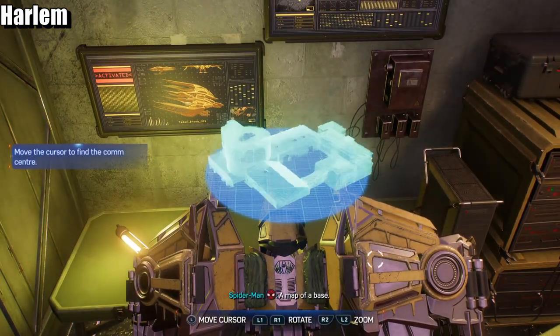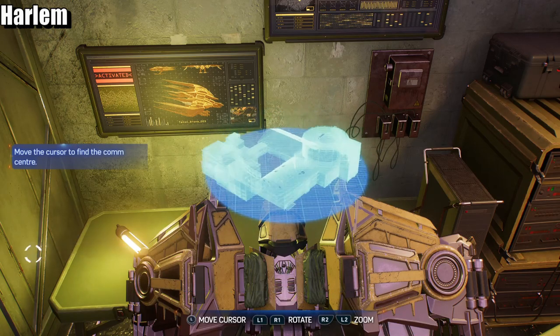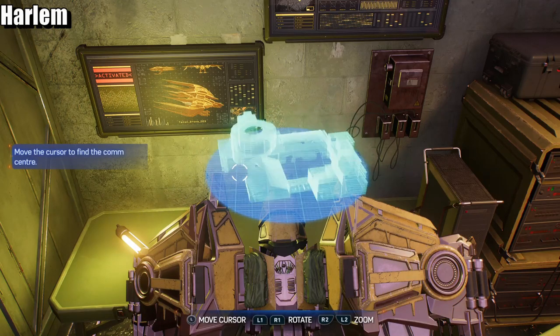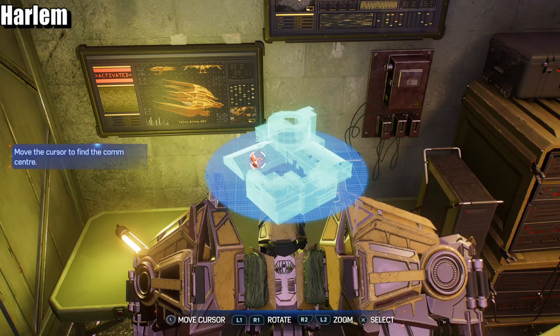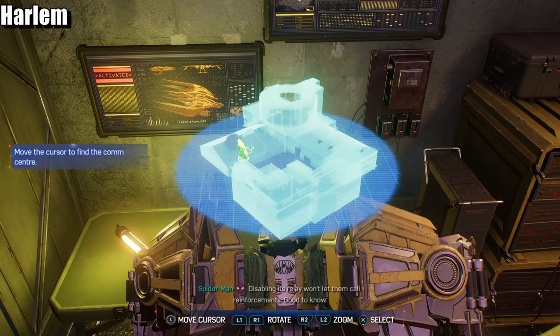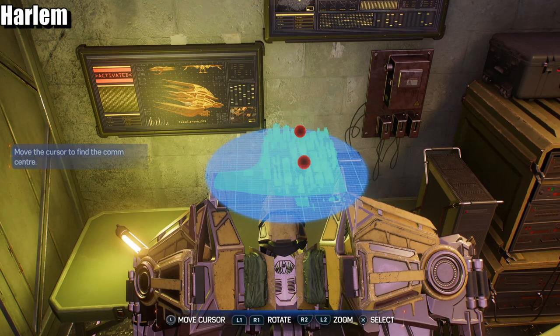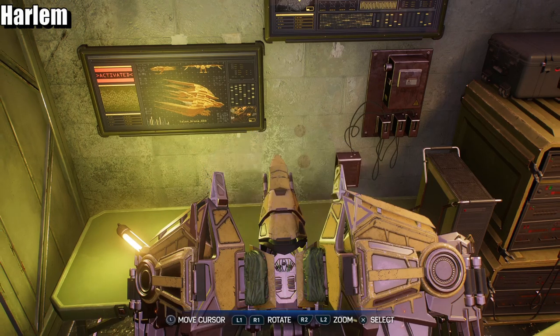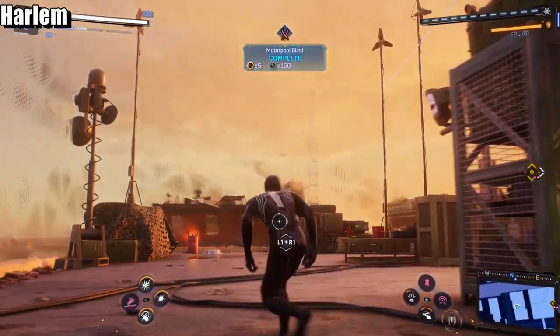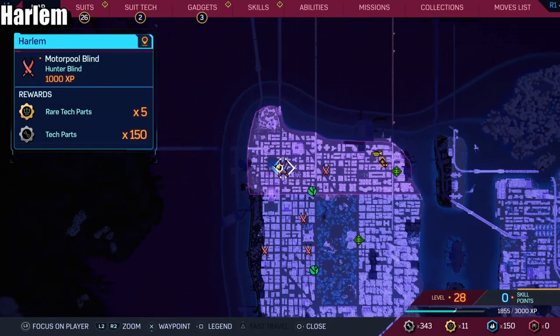Got a map of the base — I think I can dig around to see what's waiting for me there. Disabling its relay won't let them call reinforcements — good to know. There are two other blinds. Wrong button — moving on to the next blind.